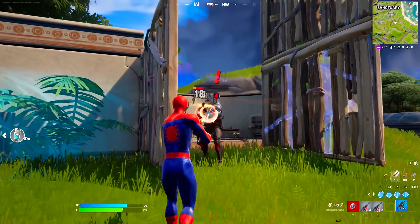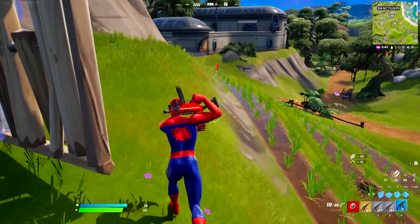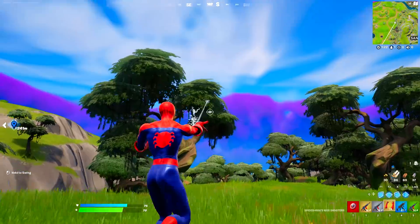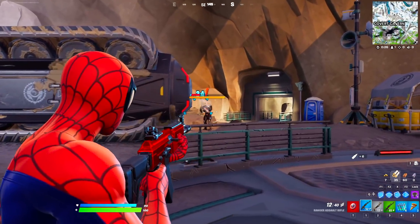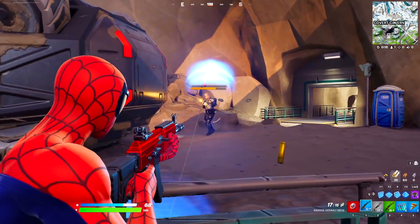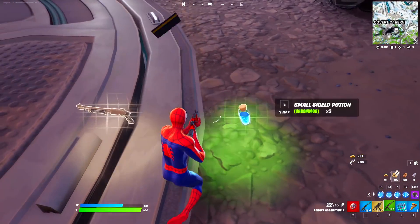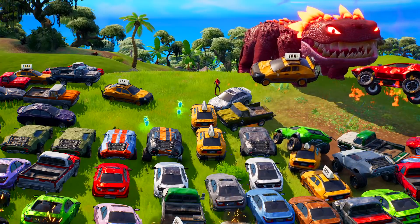Stepping into Fortnite Chapter 3, the first mythic item added was the MK-7 Assault Rifle, obtained by defeating the boss Foundation — arguably the most overpowered mythic item of all time. Soon after, Fortnite added Spider-Man's web shooters, letting you swing as Spider-Man himself. A new location also introduced the boss Gunner, who uses super punches and drops another mythic item upon defeat. Fortnite continues adding more mythic items into the game.